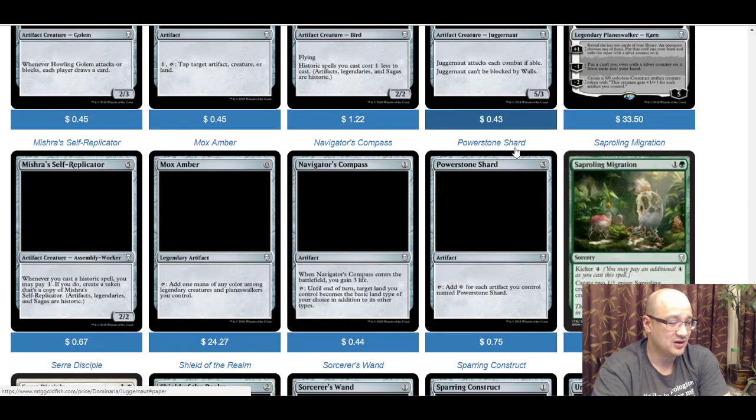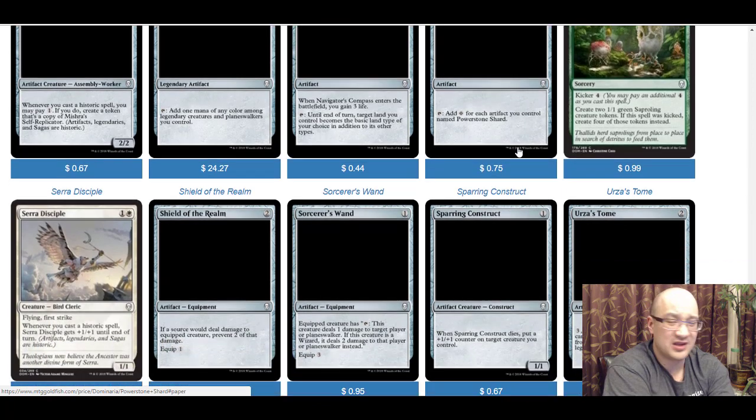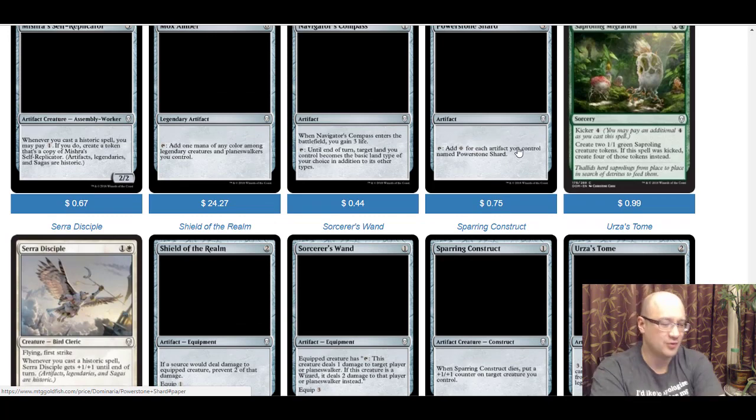Saproling Migration is two mana to create two green sapling tokens — two mana for two creatures is great. You can kick it for four more, so six total gets you four tokens. That's on par, not quite as fast as red goblin token generation, but still a pretty good card. I think you'll see it in Commander and other formats in the right deck. So far I'm pretty impressed — there aren't really any just crappy cards in what I've looked at.